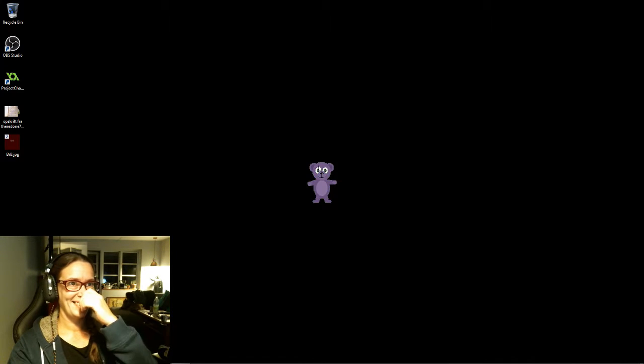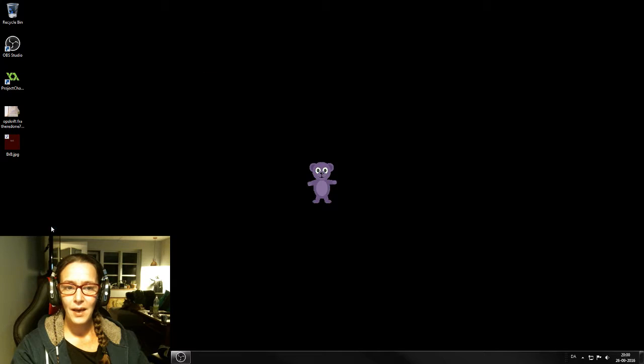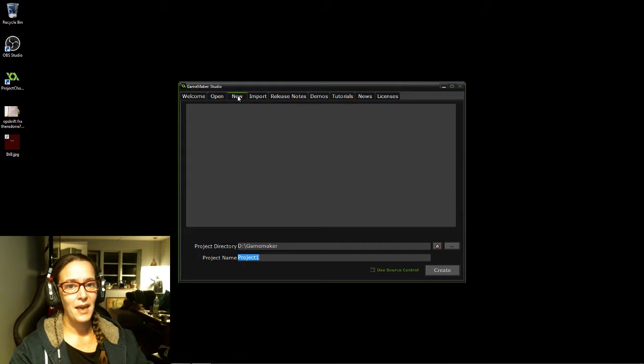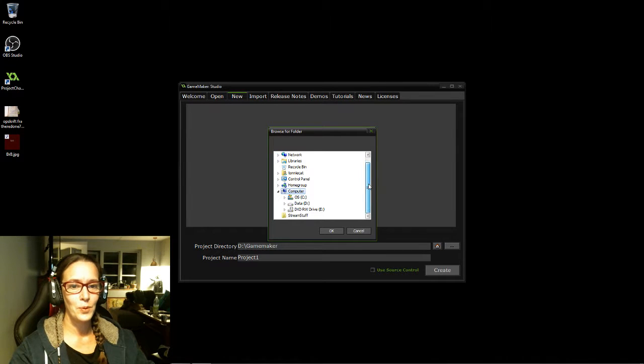I'm gonna fire up Game Maker. Right now I've run through a lot of different stuff to make ready for this, but it's probably easier to understand if I just start up in a clean game. For starters I need to make a new Game Maker file for a platform game, and I haven't really figured out a name yet. I'm gonna browse into my Game Maker library — I made a folder for platforms.